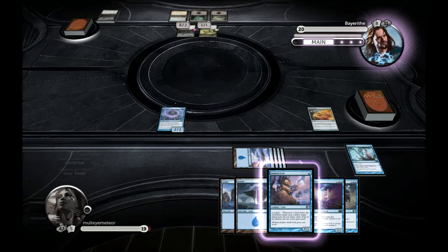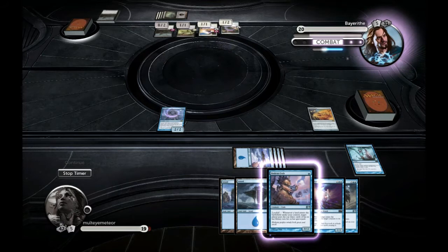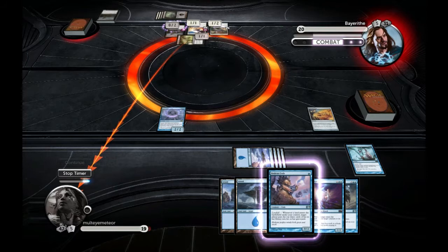Seven cards milled and I feel I'm in a pretty good position. I can't counter whatever he has — if he drops something incredible, like a Sublime Archangel, that could be a problem — but I'm not seeing a lot of things I want to steal. He can't do much damage; he's doing three points this turn and I'm not that impressed, so I just let it slide.